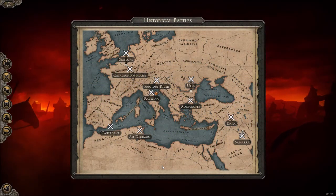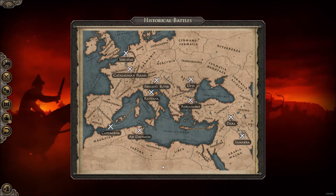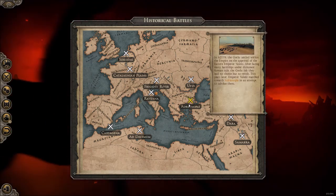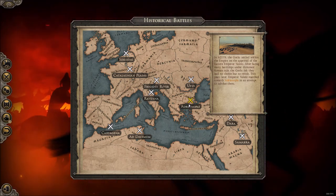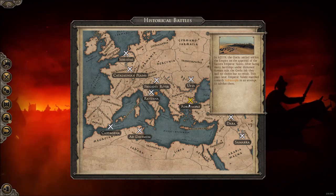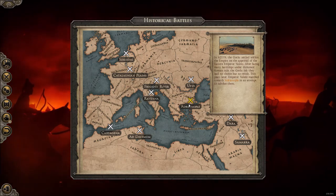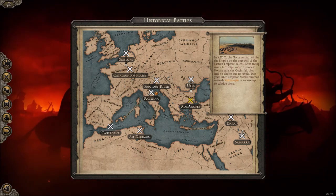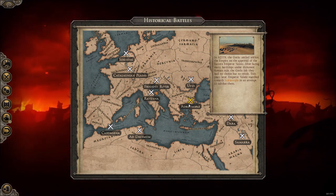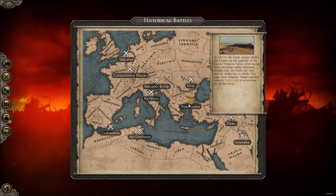Hey, what is going on guys, this is Tharsha and welcome back to another Total War Attila historical battle. Today we're going to be playing the Battle of Adrianople. In AD 376 the Goths settled within the Empire on the approval of the Eastern Emperor Valens. After facing many hardships under dishonest Roman rule, the Goths felt they had no choice but to revolt. Two years later, Emperor Valens marched towards Adrianople in an attempt to subdue them.